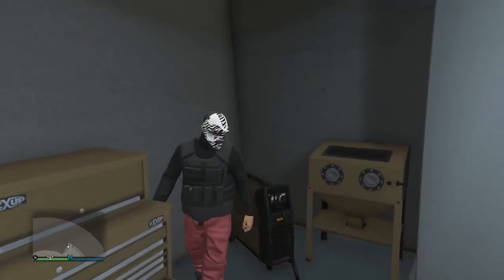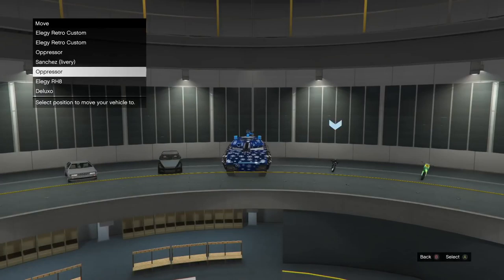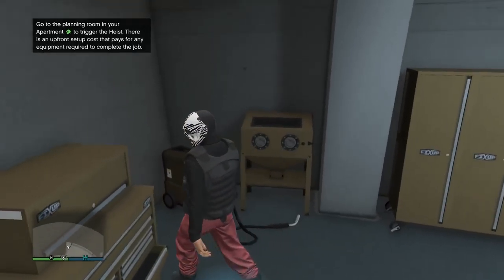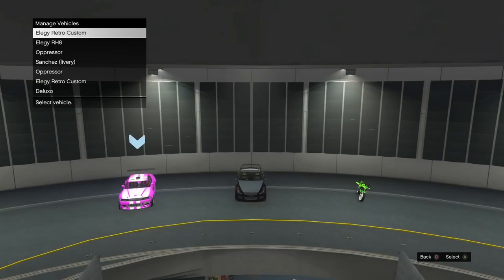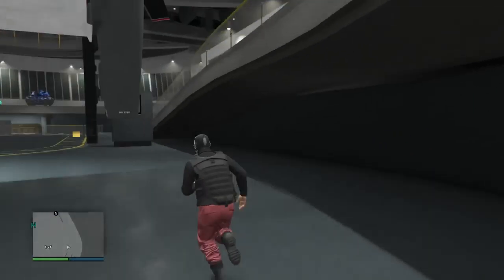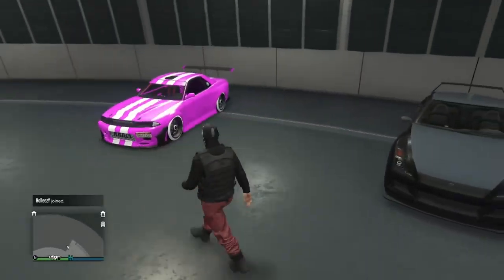I actually had to go on my Rogue Almond account to do this because I have little to no friends over there. I couldn't even do this on my Roll Easy account. So here's how to set this up. You can see I have the LG Retro Custom in slot one and an LG RH8 stock in slot two. That's the setup you want. You can really do this in any slot, but just for the tutorial, this makes it easy.